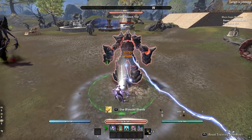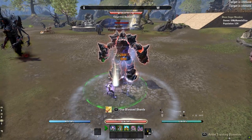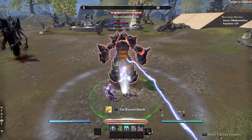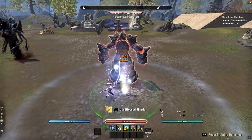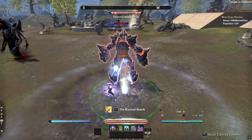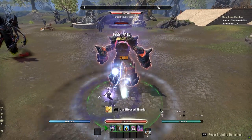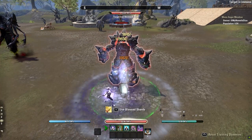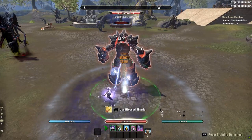The Storm Atronach rotation is much more simple and quite a bit easier on your thinking process, because you don't have to worry about the off-balance timing or get used to the toggle nature of Power Overload. So while the Storm Atronach rotation may have a lower damage ceiling, it is definitely easier to maintain the DPS rotation. This rotation for the Sorcerer is quite straightforward and doesn't require too much thinking about off-balance timing.